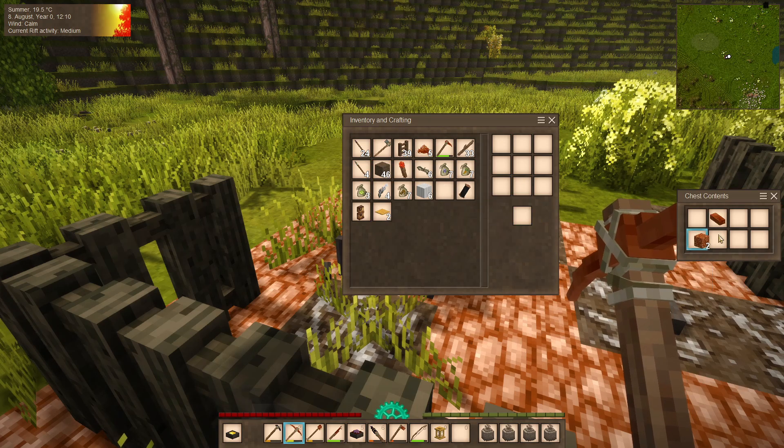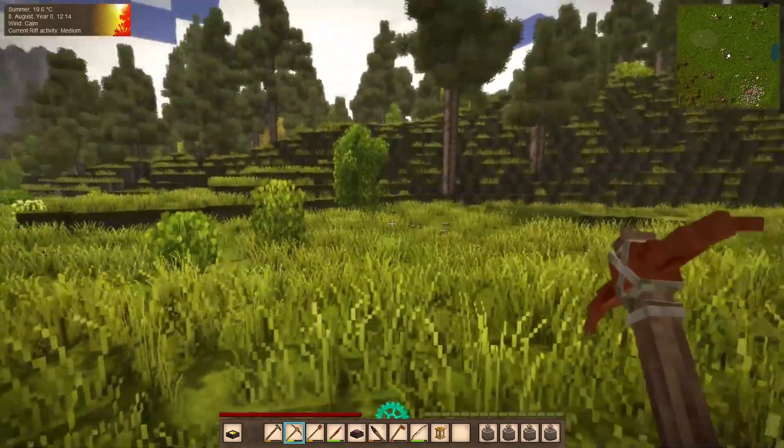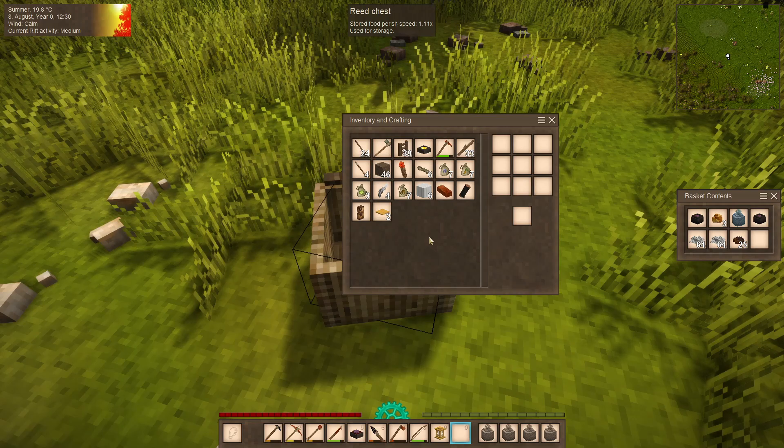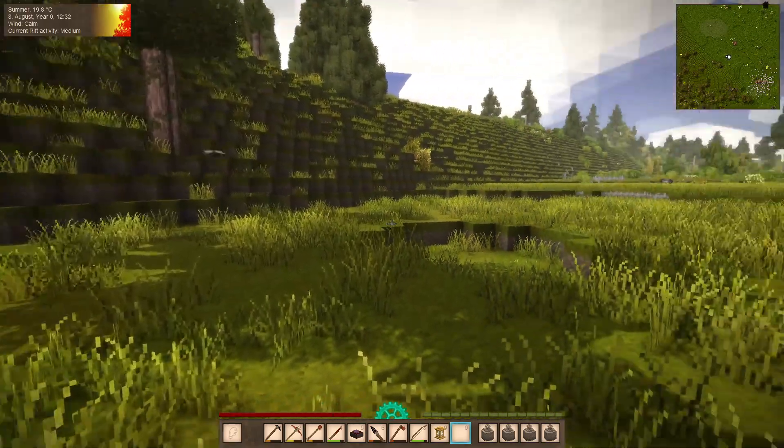And a copper ingot. I shall take the copper ingot. So that is a pretty good find just by squirreling. And my inventory is almost already full. That didn't take too long.